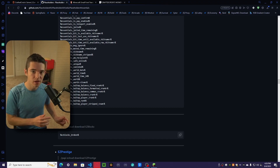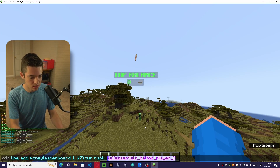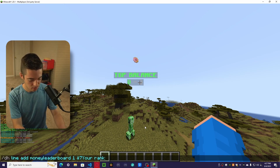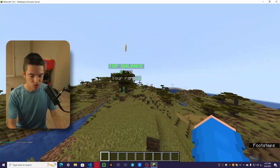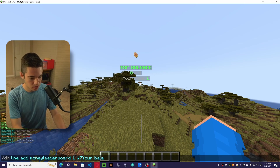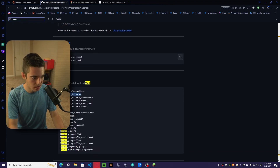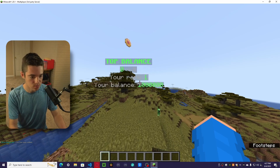Now what if we want to show the player what their balance is even if they're not on the leaderboard — like not in the top 10? We want to use this placeholder: VaultTop Rank. We can say &7 'Your Rank:' and then &A and paste that in — this shows me that I'm rank 1, but since I'm OP that won't show up. We can also show them their actual balance: 'Your Balance:' and then search up Vault, copy Vault Eco Balance, and paste that in — that shows me how much money I have.